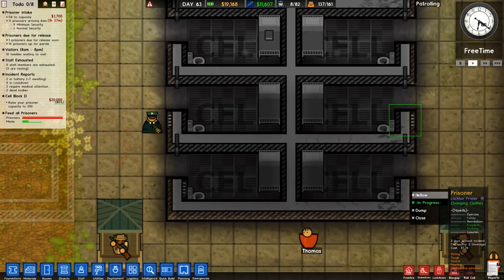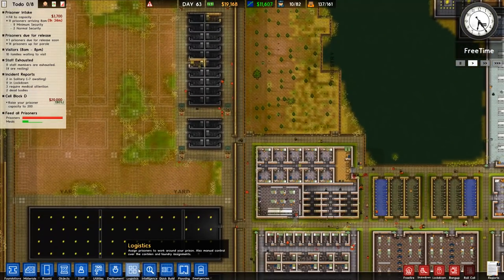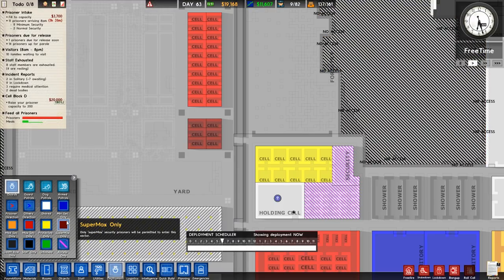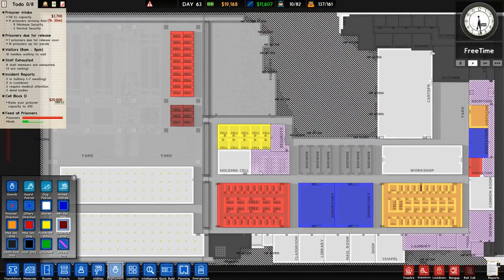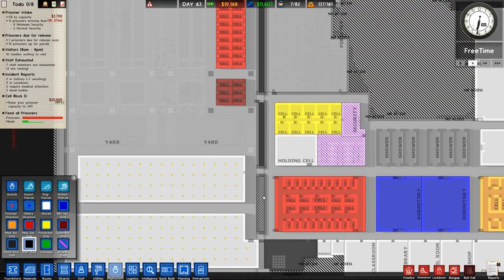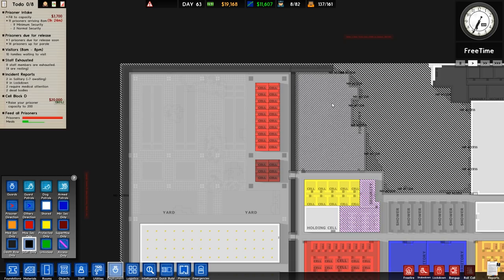So these windows do nothing, I'm going to dismantle those — they're not giving me a line of sight, which is a crying shame. We want to just double check deployment here. We want to have this as staff only, that as staff only, and that as staff only. The rest can be traversed, apart from that bit there, which needs to be staff only.